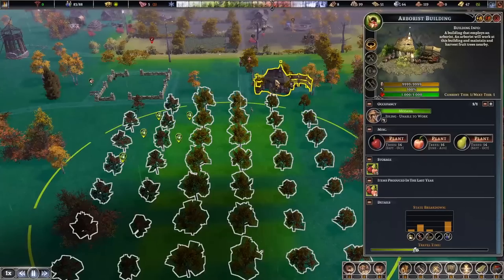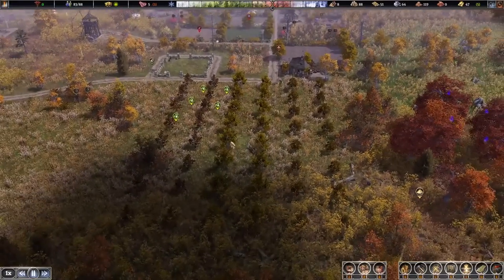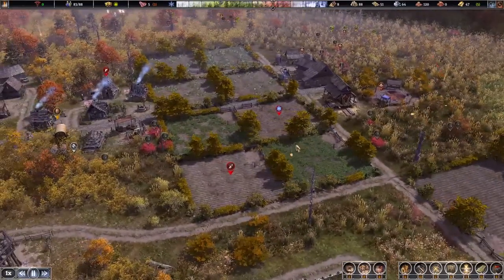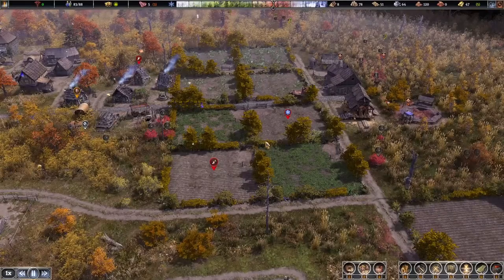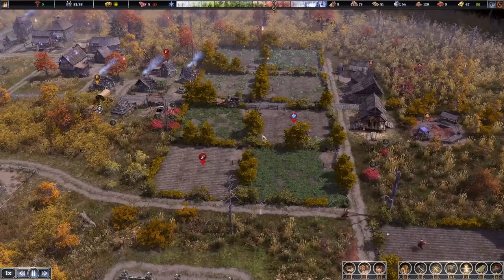We have our arborist over here, in charge of gathering all the different types of fruits we've grown — important for preventing scurvy. The farm fields are not just a form of food but also a form of nutrition, because we need to supply our people with things other than protein. The hunter, forager, and fisher are always important, so keep in mind that these fields do not replace them.